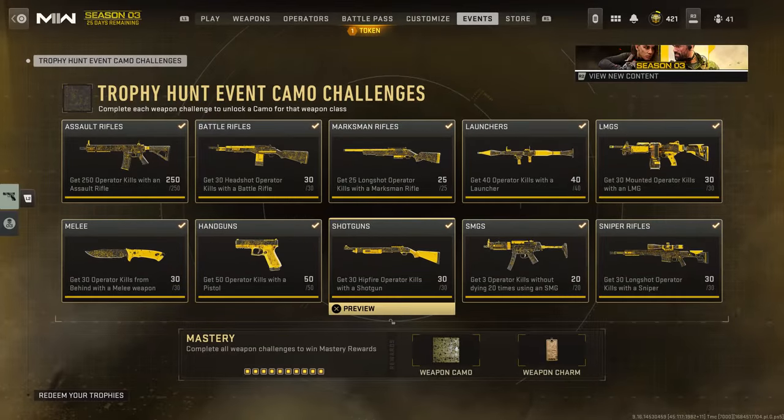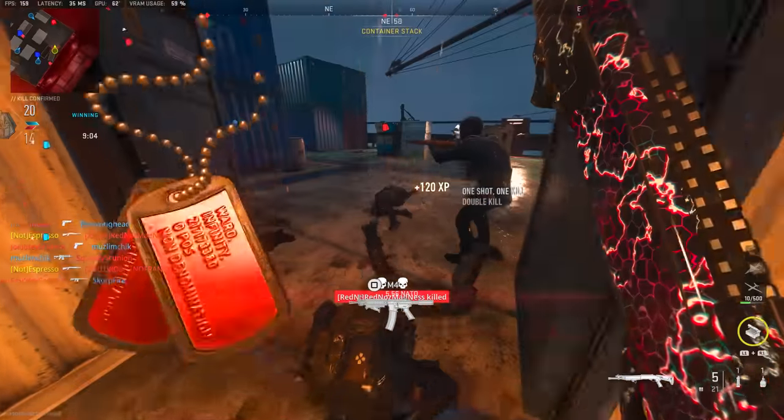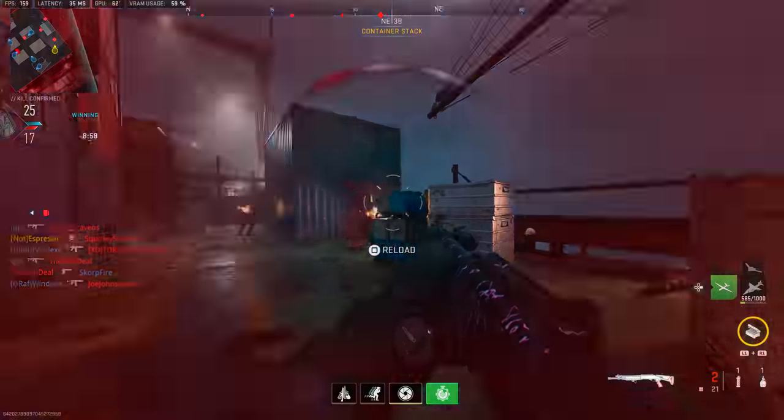For shotguns and hip fire kills, make sure you prioritize attachments that improve hip fire accuracy. You'll also want to max out sprint-to-fire speed. ADS and sprint-to-fire speed are somewhat hand-in-hand, but since you're going for hip fire kills, ADS is counterproductive. The more you can max out sprint-to-fire speed, the more you can run around the map and get those shots off instantly in hip fire position without needing to ADS.